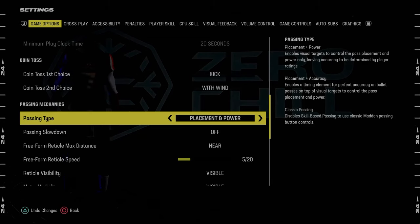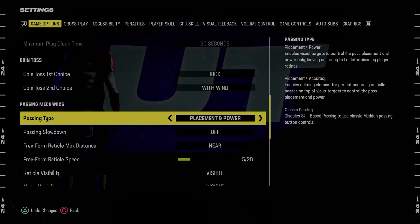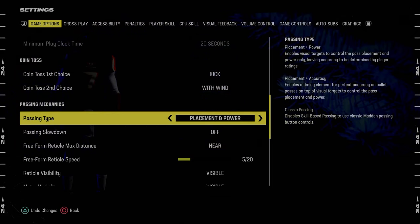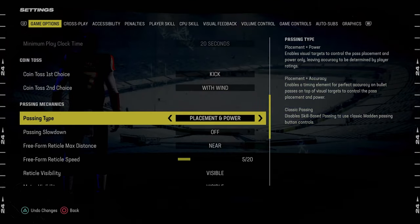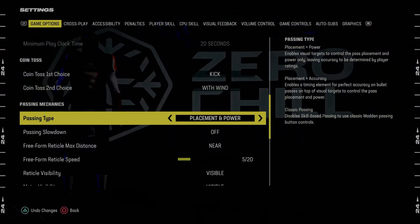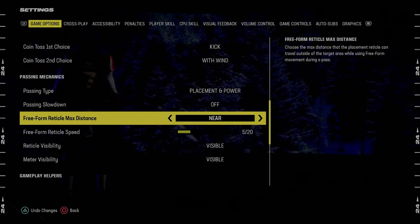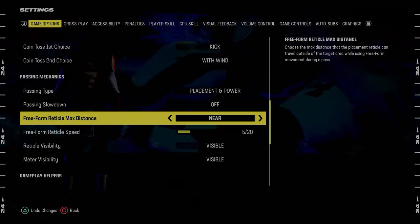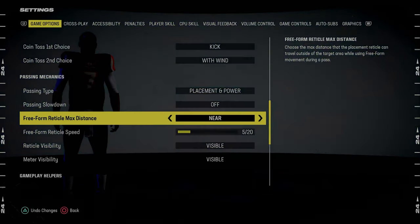For freeform passing, I feel like you have to use freeform passing in this game. I just don't think you can play on classic anymore, and they've actually made it a little bit better and more forgiving than it was last year. For passing type, what I recommend is placement and power. Passing slowdown is going to be off. Freeform reticle max distance, we're going to go near. I find this to be the best settings, and I think a lot of people use these settings actually.